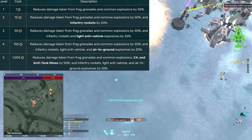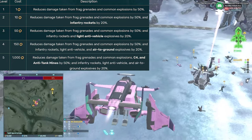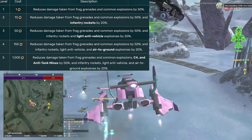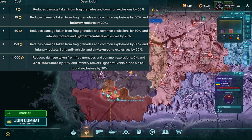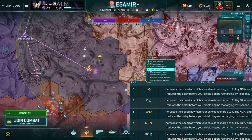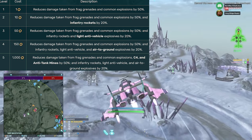Because this is Planetside 2, those situations will honestly be most of the time, so I'll almost always run flak. Advanced Shield Capacitor can make sense if you don't think you're going to be going against grenades much — maybe you're using avoidance or sweeper HUD so you're not running into claymores. Technically on paper it's the best option, but in practice you'll often be running into claymores or taking explosive damage, so flak is generally a really good option.